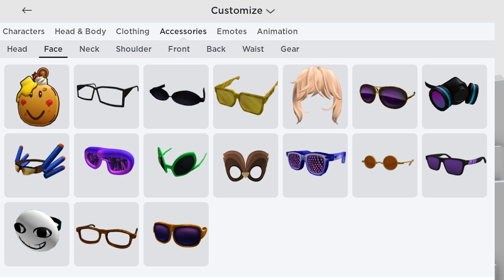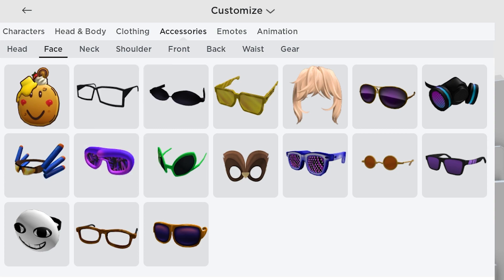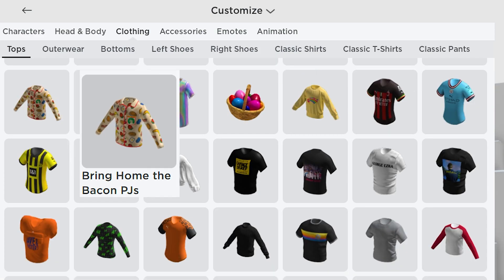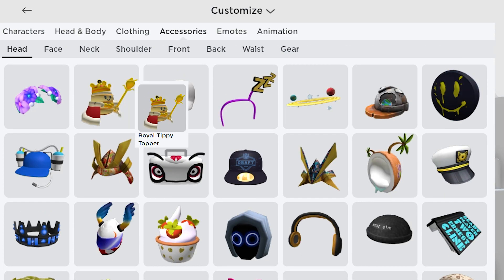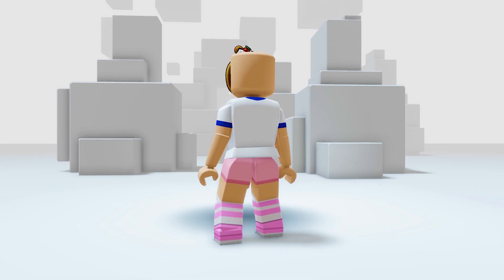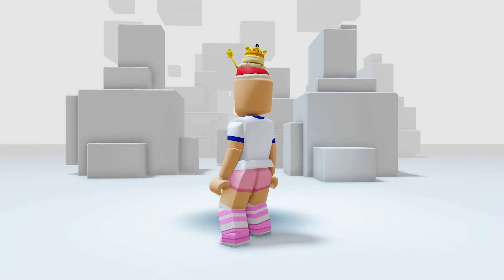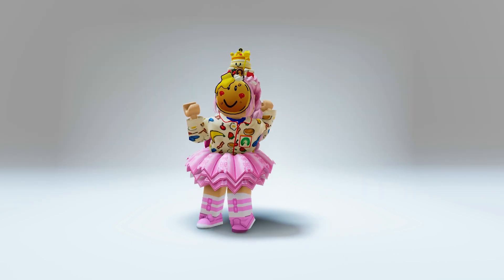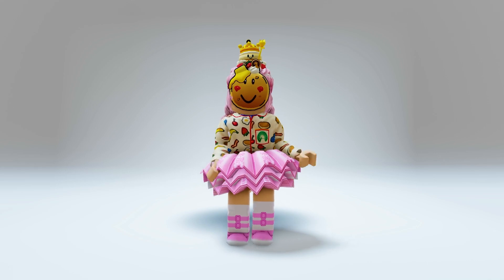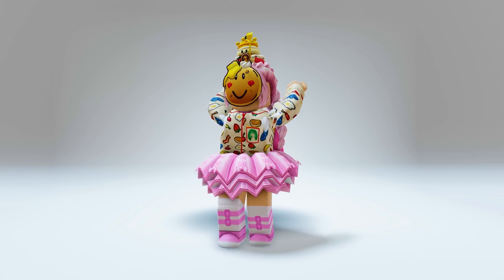Got the third item and the badge! Let's check our inventory. The first item is in Accessories > Face — you get the Pancake Party Mask. The second is in Tops — you get the 'Bring Home the Bacon' PJs. The third is in Accessories > Head — you get the Royal Tippy Topper. These are lovely accessories for the breakfast-lover Roblox players out there. Go and start playing today so you don't miss out!